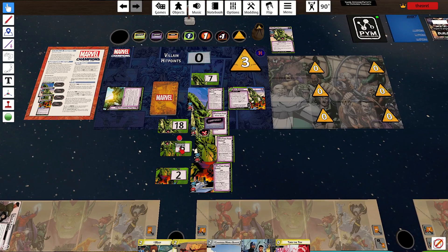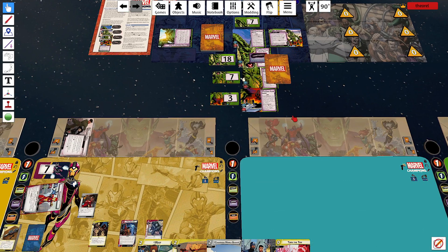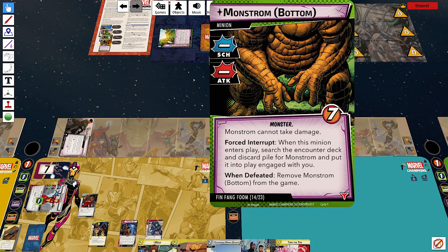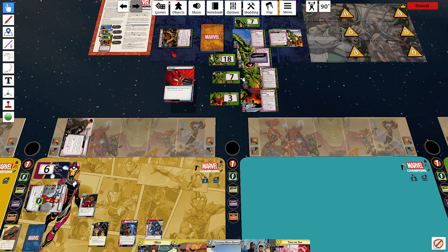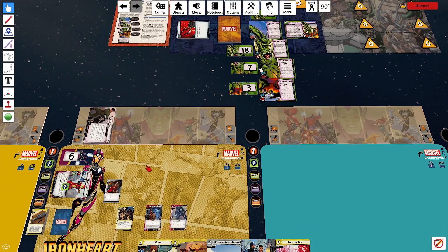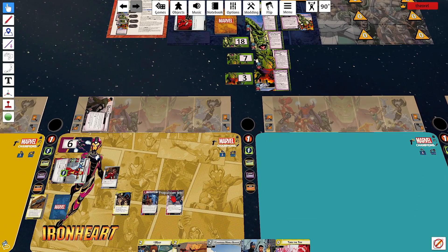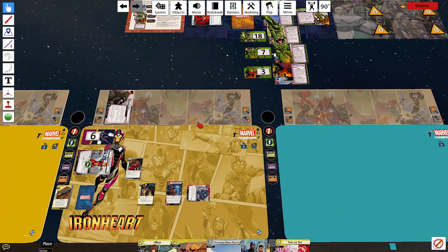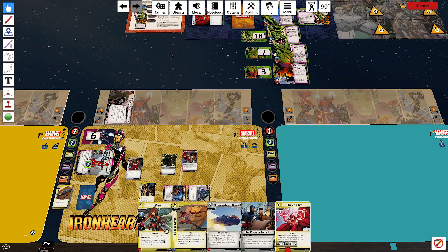Five card hand — finally getting somewhere. Let's do a little heal. Fin Fang Foom attacks me, I'm going to defend and take one point of damage. Get an encounter card: Advance. Fin Fang Foom is no longer confused.